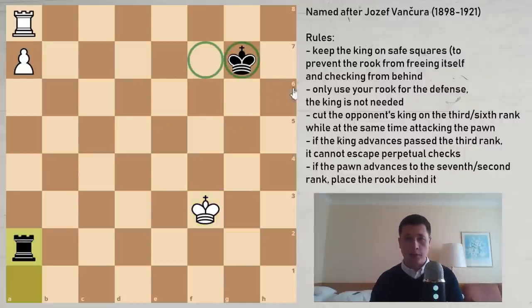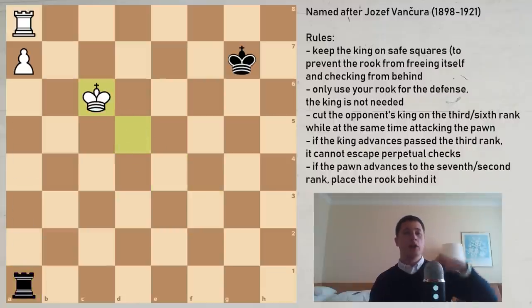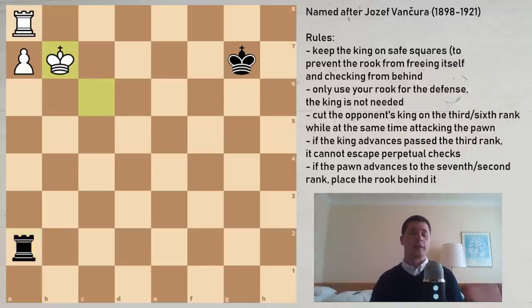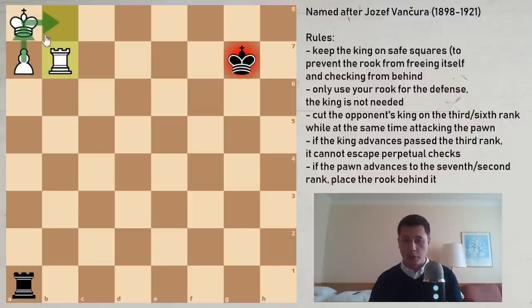So remember: when the pawn has already advanced to a7, just move the rook around freely. You can allow the king to go towards the pawn — rook to a2, king to e4, rook to a6, king to d5, rook to a1, king to c6 — it doesn't matter. But as soon as the king reaches the b-file, or the knight file, that prepares simply a rook move and the king coming into the corner, so you must be alert.